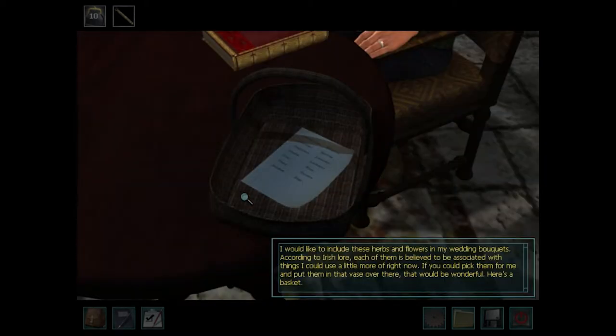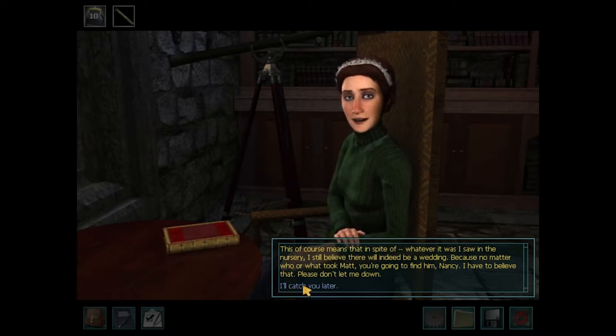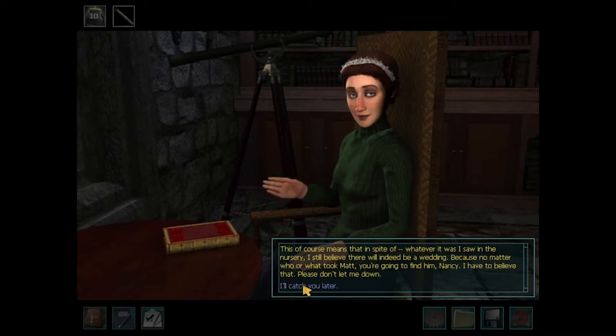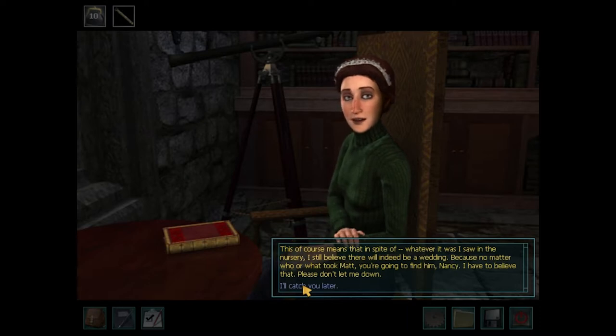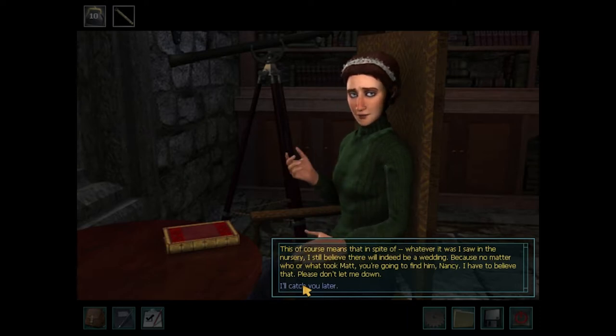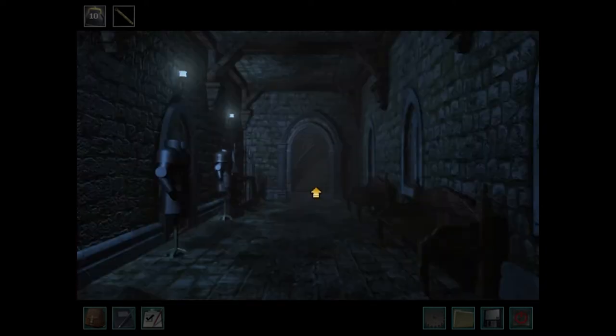"I would like to include these herbs and flowers in my wedding bouquets. According to Irish law, each of them is believed to be associated with things I could use a little more of right now. You could pick them for me and put them in that vase over there — that would be wonderful. Here's a basket." "Of course — that means that, in spite of whatever we saw in the nursery, I still believe there will indeed be a wedding." "We'll make sure of it, Kyler." "What took Matt?" "You're going to find him, Nancy. That's right. I have to believe that. Please don't let me down."